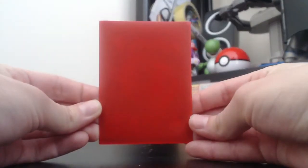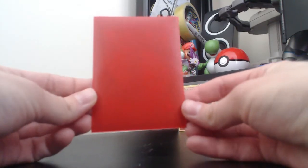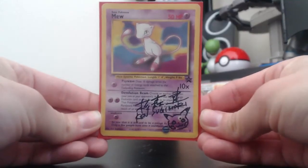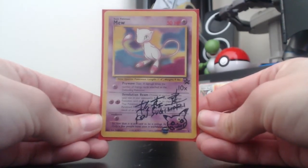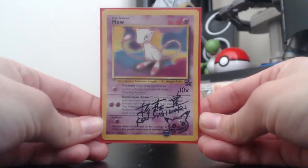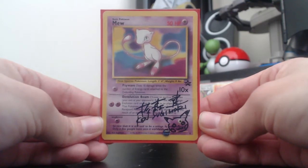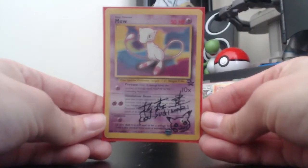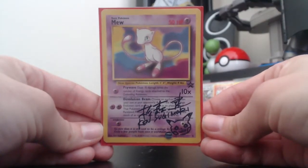Now, my rarest card — well, not really that rare of a card — but there's something on it that just means the world to me. It's my Blackstar Promo Mew signed by Ken Sugimori himself. I was lucky enough, about five or six years ago, to go to the Black and White Premiere launch in London. And Ken Sugimori was there, along with Junichi Masuda. I asked if he would sign my Mew card, obviously — this is his artwork as well — and he did.